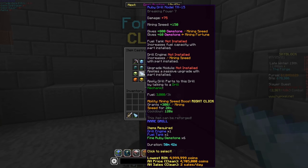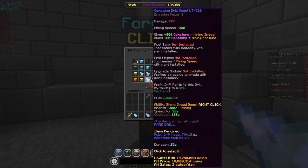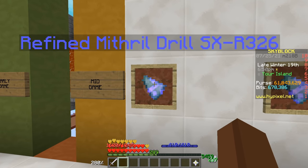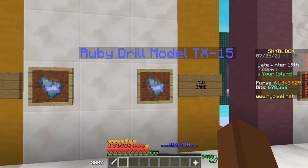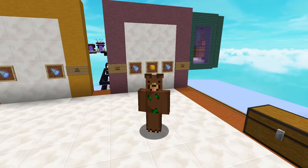The Ruby Drill takes only one hour to make and the ingredients are pretty simple. Once you have it, you can upgrade it into the Gemstone Pickaxe, which only requires a free gemstone mixture in addition, and it only takes 25 seconds to make. In conclusion, the Mithril Drill is pretty amazing mid-game for the Dwarven Mines and fairly cheap, while the Ruby Drill model is a good base start for mining gemstones.